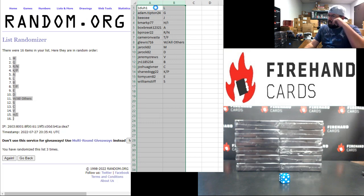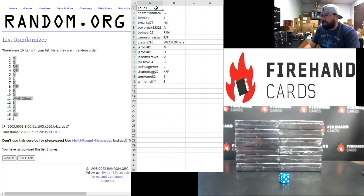Okay. Here are the participant letter assignments: 1-to-1 gets L. Adam Tipton gets G, B, C, J. B. Mark gets H and I. Box Break gets A, B. Finzer gets R and N. Cam Vassus gets T and F. G. Lewis gets W and all others. J. Rock gets M and D. Jeremy Cruz gets V. JN118B. Josh Givener gets C. Shane Dogg gets K and P. Tommy gets E. William Stiff gets S.